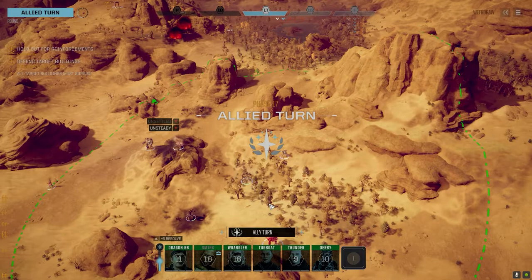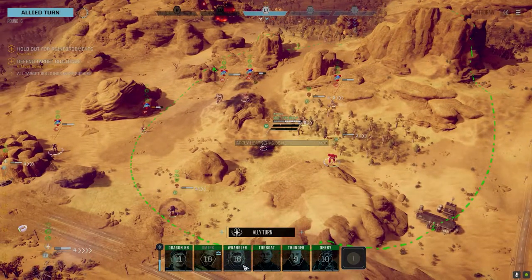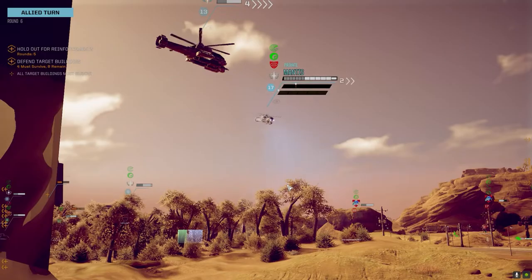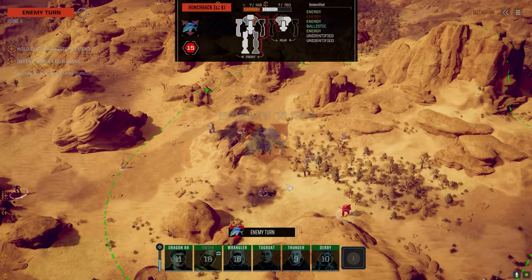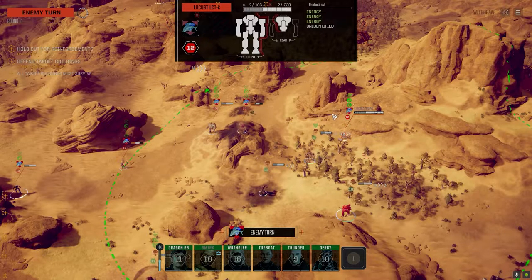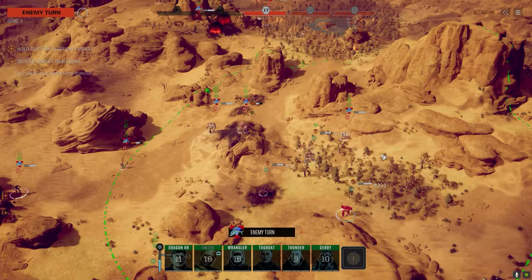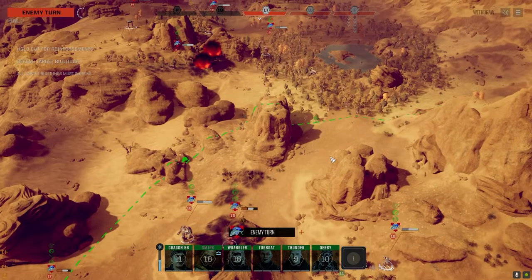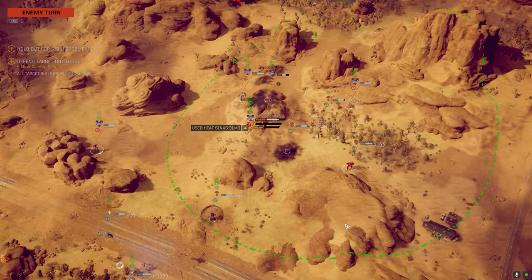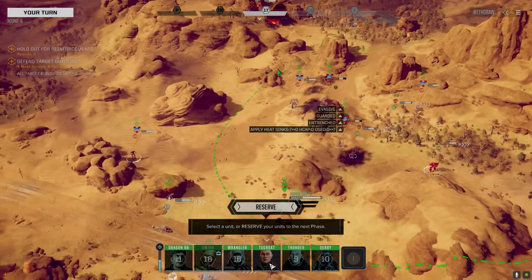We still have Wrangler going before him — I think we should be able to clean him up. Hopefully get that torso and not leg shots. Even a single AC20 hit is still devastating. I'm worried about where this Locust is though — medium pulse and two smalls, not bad for damage but still. I think we sweep right, get into the trees, kill this Fox, and hopefully kill the guys up there.